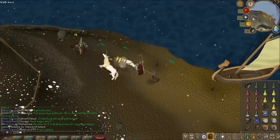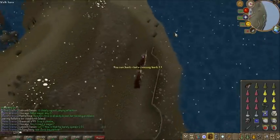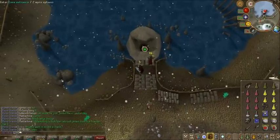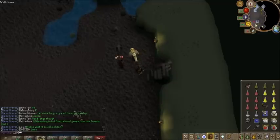We have the Rellekka dock too. Once you're at Waterbirth, you just want to follow the pathway here. Once you get to here, you're going to want to enter the cave. This is where most people sit looking for door partners.